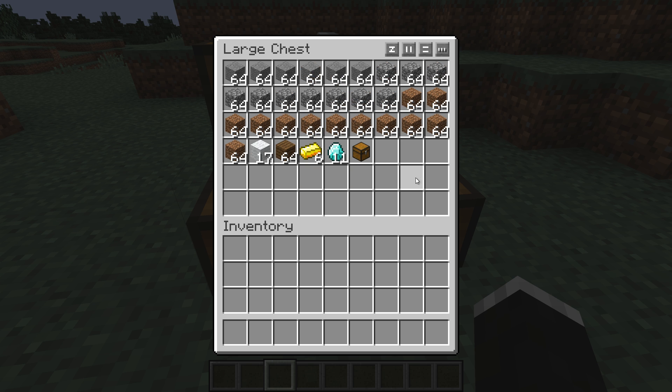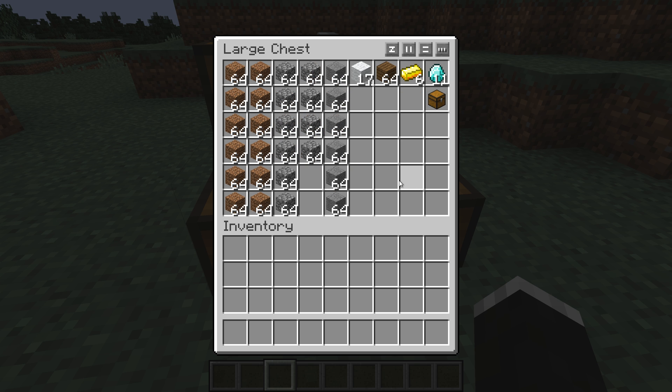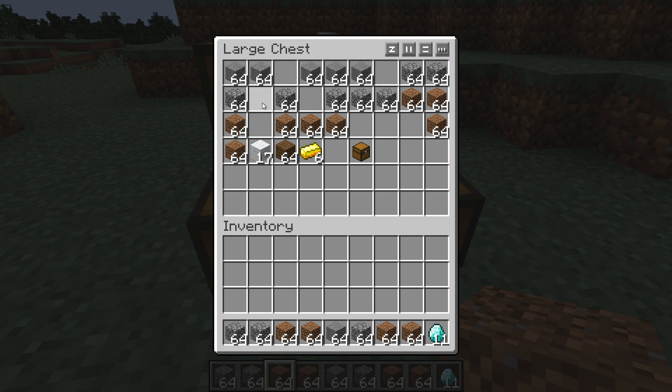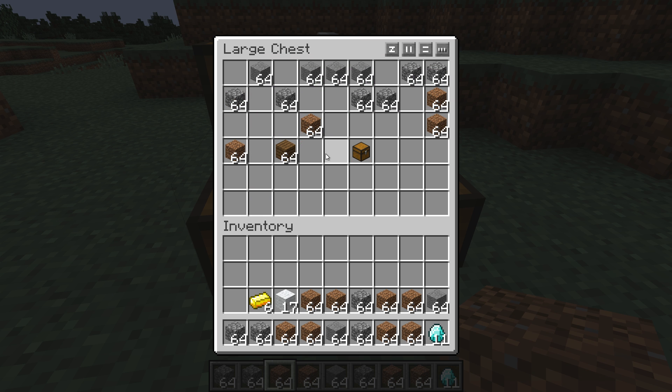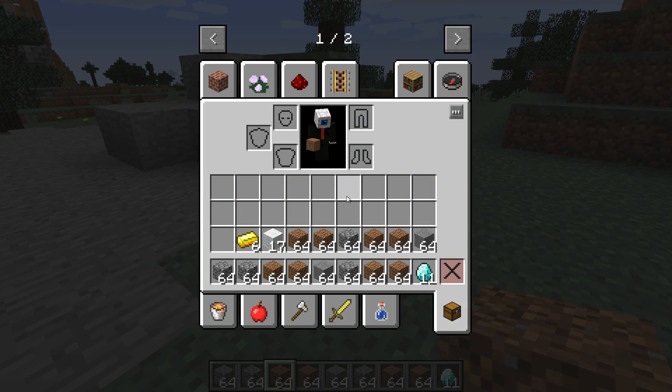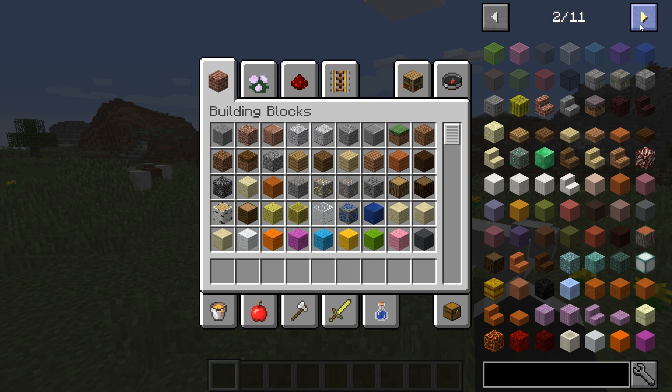At number 7 we have the Inventory Tweaks mod, and this mod allows you to sort all your chests or your inventory simply by just pressing one button. This mod is very nice if you can't keep yourself organized when you're playing the game and you just throw all your stuff into chests — you can quickly sort everything you have and you don't really have to worry about that part of the game.